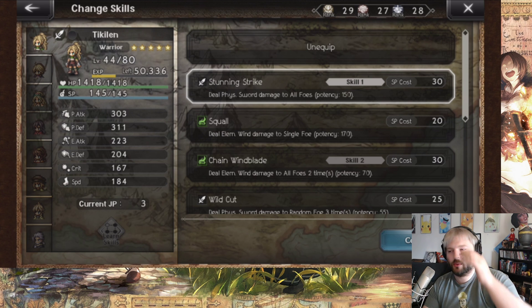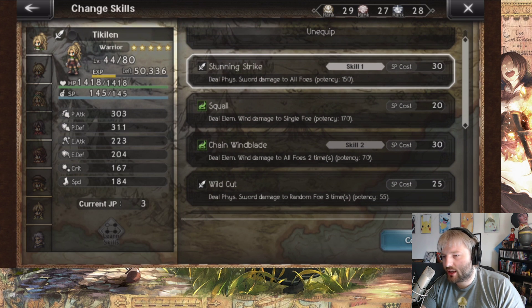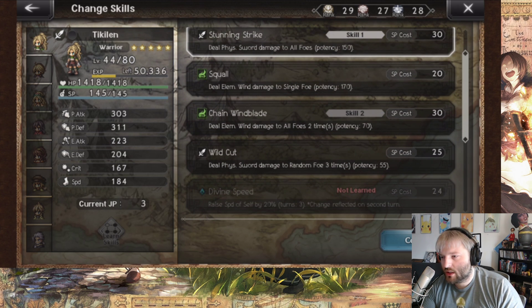Now let's look at her skills. No really dead abilities besides maybe Squall. Deal physical sword damage to all foes — Stunning Strike — pretty good, hits all foes though only one hit, reasonable for a level one skill. Squall is kind of weak — probably my least favorite ability. Chain Wind Blade: deal elemental wind damage to all foes two times, potency 70. I really like Chain Wind Blade a lot — this is equivalent to Noelle's Maelstrom, one of the better wind attacks in the game.